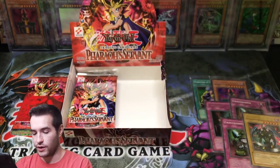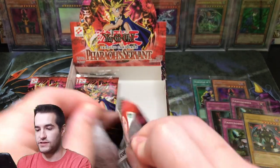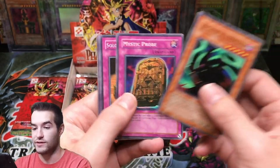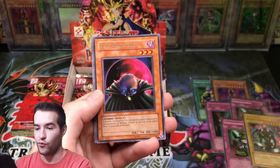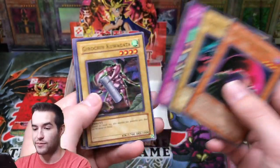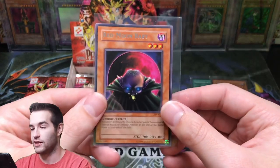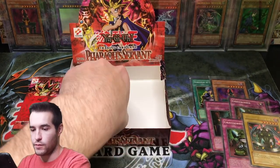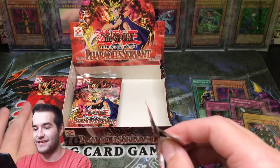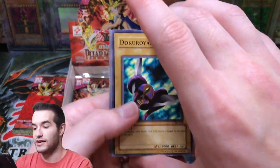Cyber Falcon and Drill Bug. So six foils — I would expect there to be at least another super in here, and if something crazy happens maybe there's another ultra. Red Moon Baby, that guy is so creepy — check him out. Respect Play and Souls of the Forgotten. He's about to have a lot of these commons, a lot of them repeating. I'm definitely sending him that pack. That is super odd — like, that is the craziest thing.